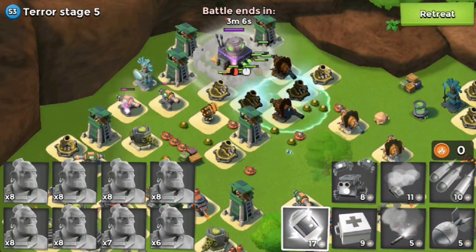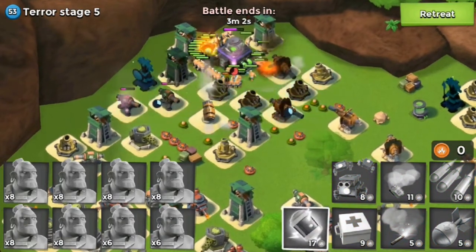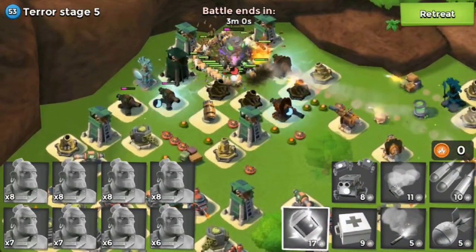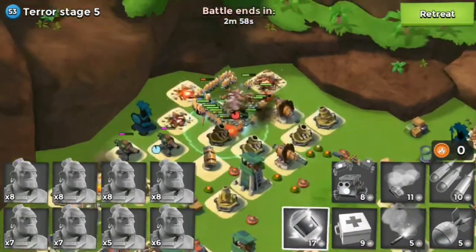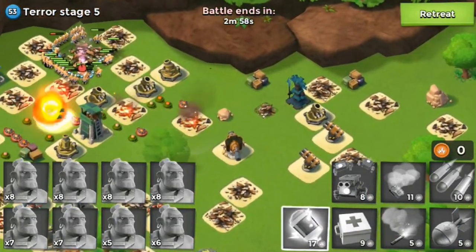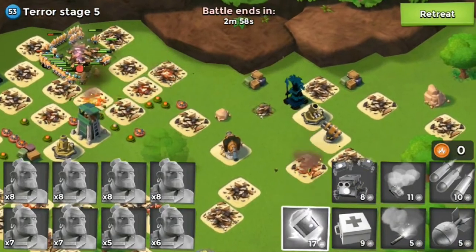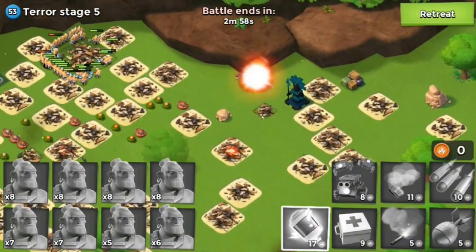Okay, so I'm going to start shocking. I only have enough for two shocks, and this boom cannon is going to tear apart my troops here. I did not notice the shock launcher down on the bottom left side, but we still are going to beat the base now. I did lose about seven troops, which kind of stinks. So I'm going to have to retrain those troops. Stage five goes down.